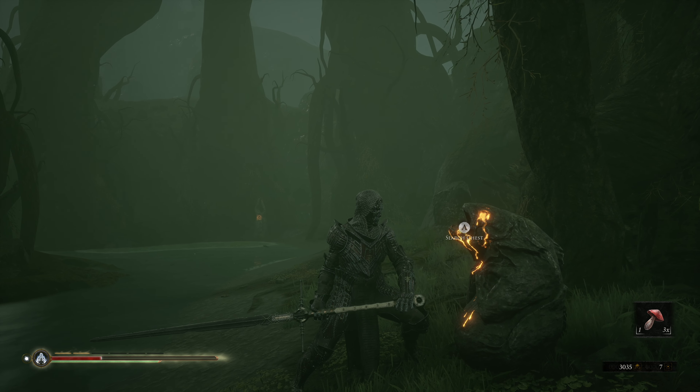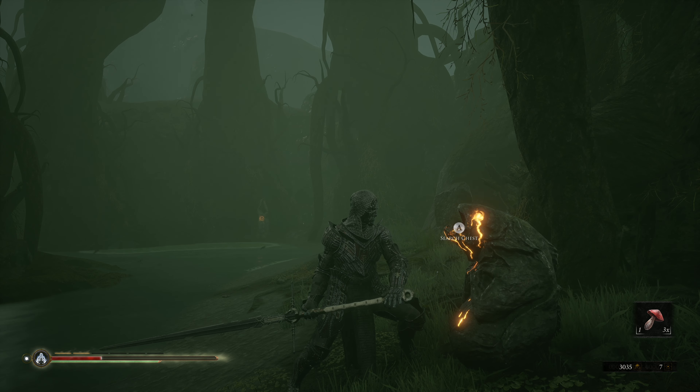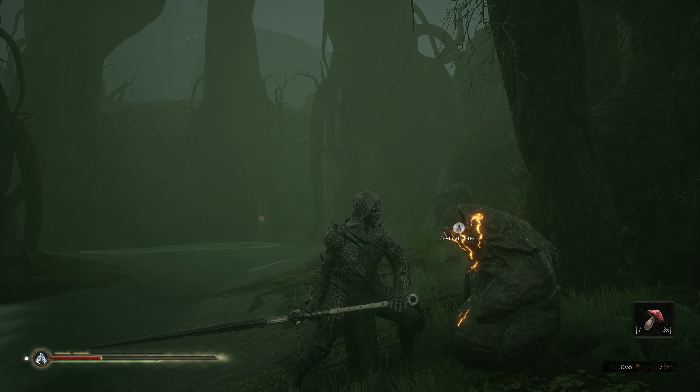Additionally, once you get your first Sacred Gland, a new NPC will appear in Falgrim Tower. Speaking with him when you do not have a Sacred Gland will allow you to turn the Mist on and off on command for a cost of one glimpse. So you can spend one glimpse with the NPC, he will bring the Mist on to the forest, and then if you pay him one more, it'll bring the Mist off.